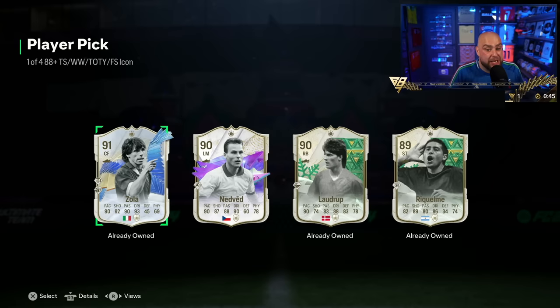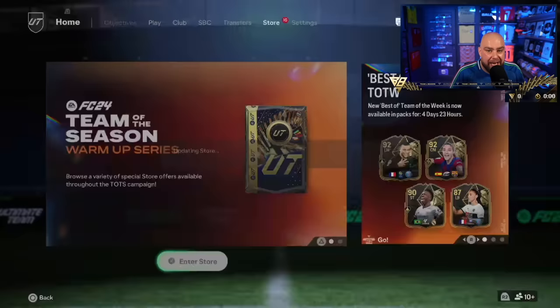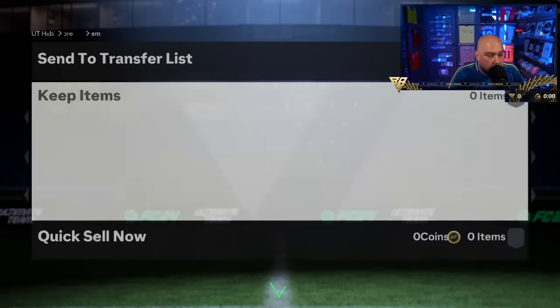Guys, down below, let me know who you got in this Icon Player Pick if you have done it. Here's a man who does Icon PPs — he's got Ronaldinho, Beckham, Nesta, Yashin, and a few other decent players as well. Not bad, actually. Let's see what he gets from his pick. Fingers crossed. Is it 233 each? That's not bad. He's gone for the single hitter. Good luck.